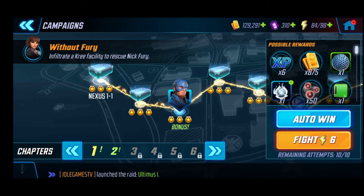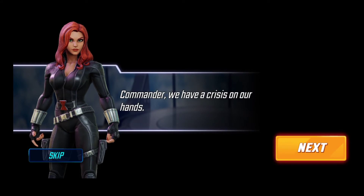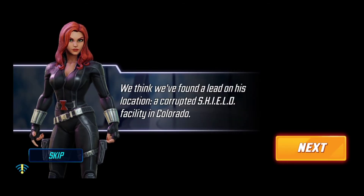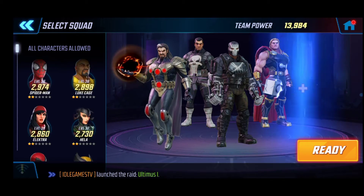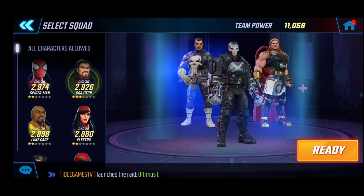Alright commander, we have a crisis on our hands. After creating our non-dimensional portal, Director Fury was captured by Ultimus. We think we found a lead on his location across the Chill facility in Colorado. If we take a full team out there, we might be able to rescue him before he is converted. I'm gonna take my best team to make the fights much faster.